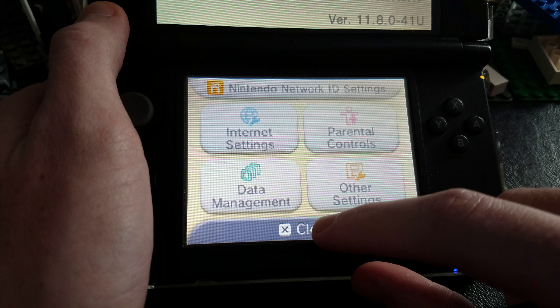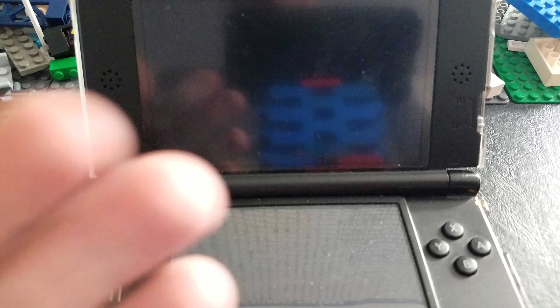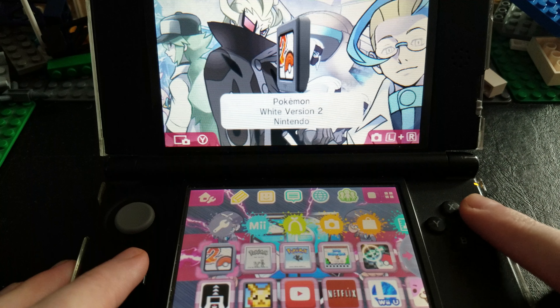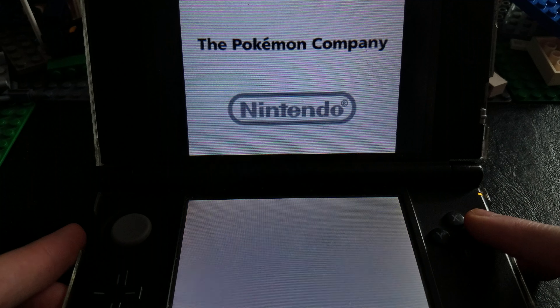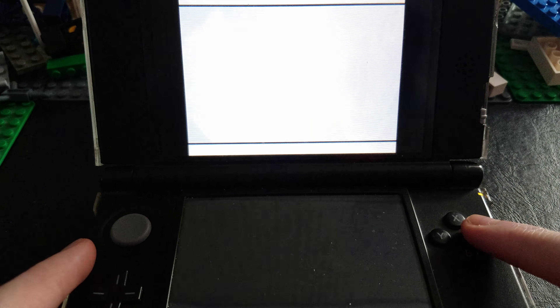Now, this only works for a 3DS so far. I'm not sure if it works for regular DS — I know I have a DSi XL — but I know it works for the 3DS. Once you've typed in the same number for both the primary and the secondary, push OK and then Save. It's saved for Connection 1 for me. It says, would you like to perform an internet connection test? You don't need to, so just don't test. Then just push Back.